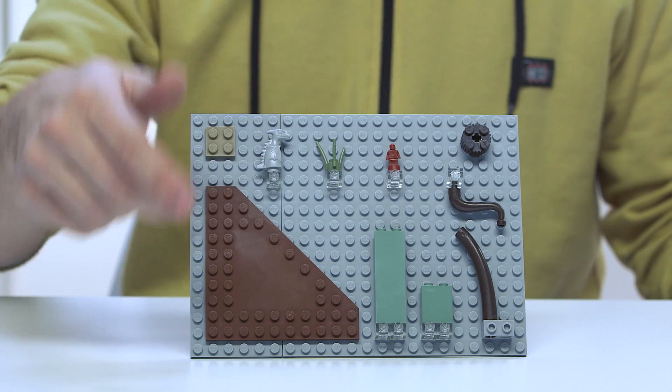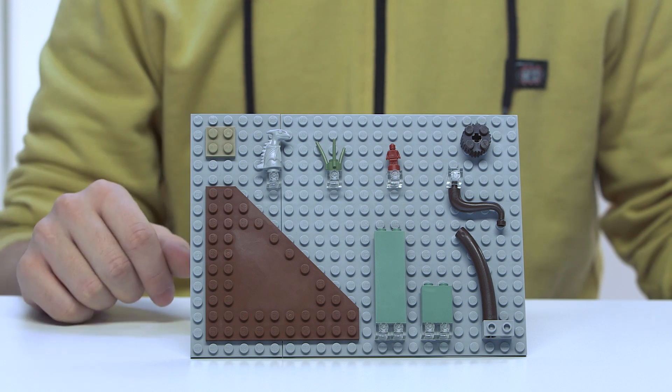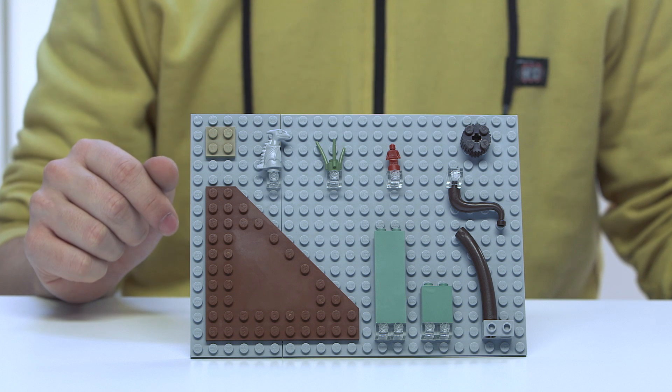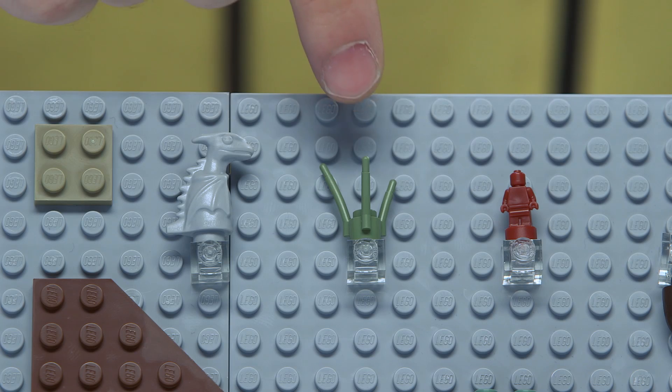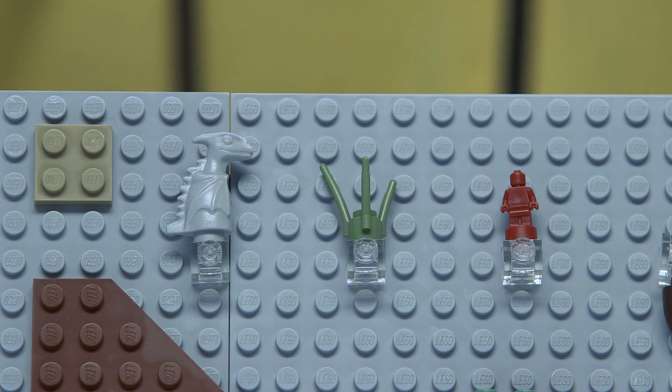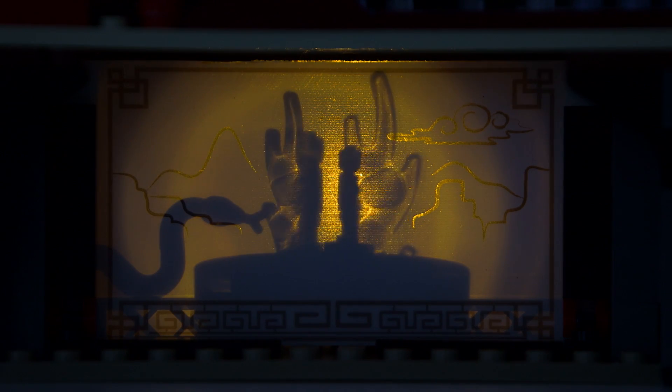Here are some of the more interesting colour changes we've done for this model. We have the dragon in grey as a statue. My favourite would be the grass stalk element in Olive, which we have for the first time. And we have the tiny trophy, which you will see inside the theatre. I can finally show you my favourite feature of this model as soon as we turn off the lights. Here we have the complete Temple of Erjutsu with all the nice details and all the building techniques. All that's left to say is happy building!